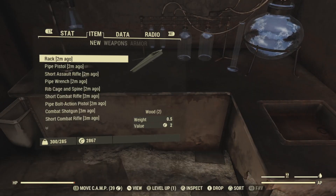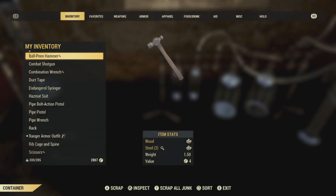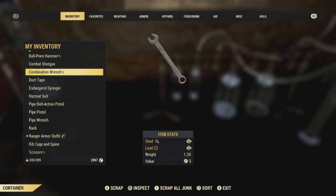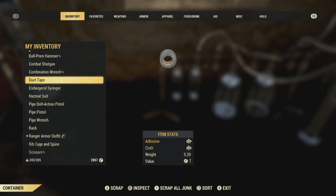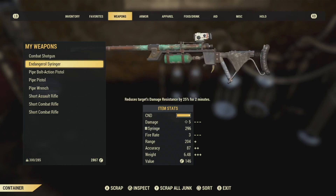There's all kinds of things. When you're just starting off you're going to find things like combat rifles, shotguns, and pipe weapons. That is where you'll start to learn all of your mods and modifications.